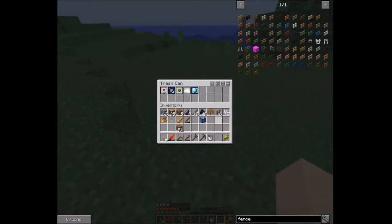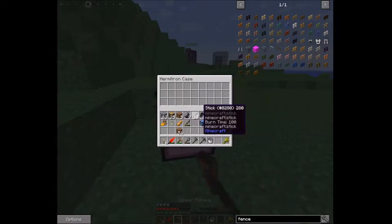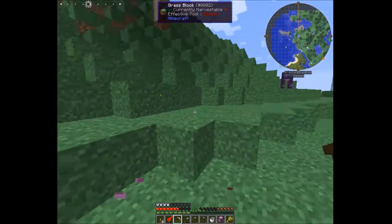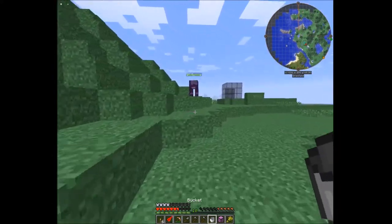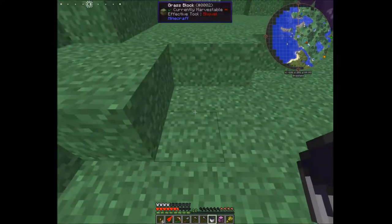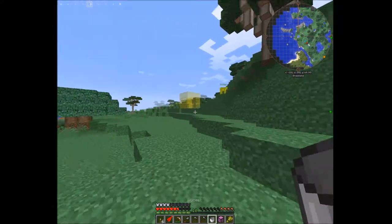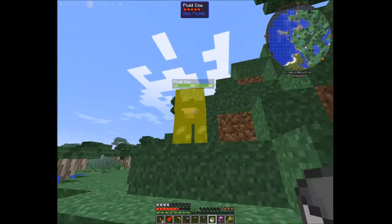We grab both Hermitrons, discard the game pieces since we don't need them, and we have another case — so we throw the food we got into there. Oh, another fluid cow! I'm going to milk this one — molten obsidian. That's actually pretty decent. And this other one — not the manulin I was hoping for.